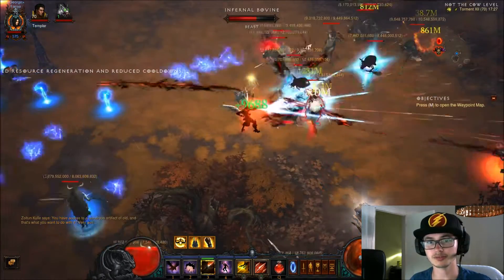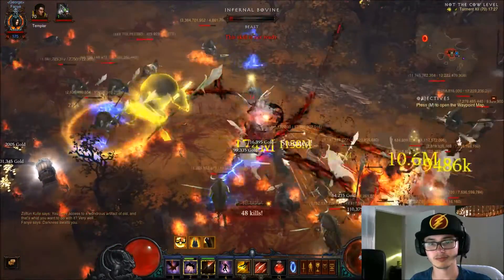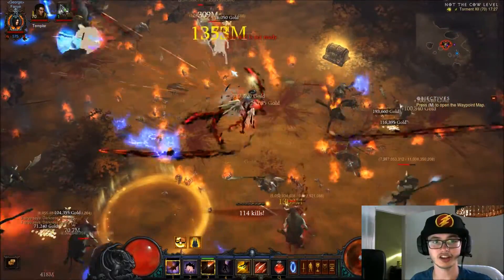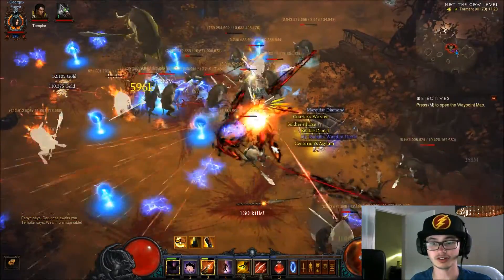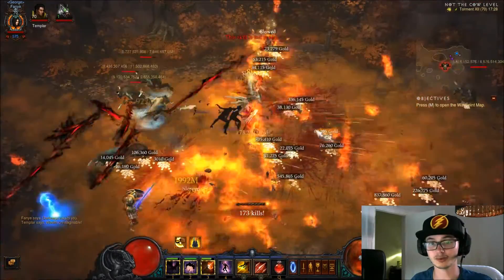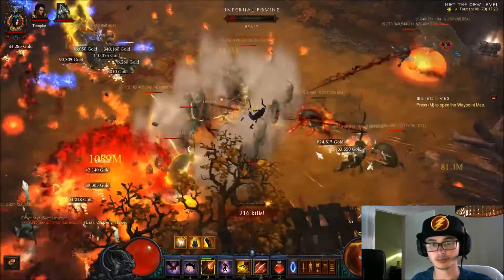We start with the Cow Queen, which is not really what we want because we want to start off with normal mobs — the Cow Queen is way too hard to kill. As you can see here, you shoot everything to pieces. With the amount of toughness that you get, you don't really care about tanking anything. There's so much gold that the Cow Queen, which normally would hurt on this difficulty, doesn't hurt you at all. No effort whatsoever.